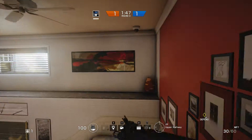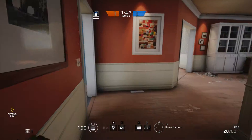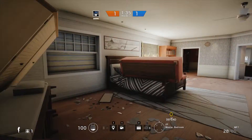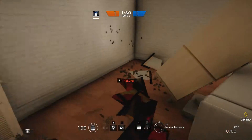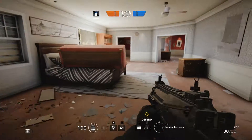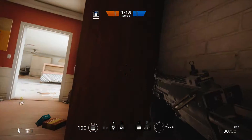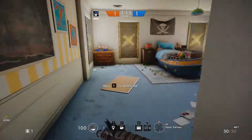That object up there on the top floor is also another great defending spot, but be aware that bullets do penetrate it — as you can see, they go right through. So make sure they don't know you're there. Another great defending spot is behind the bookshelf on the upper floor.